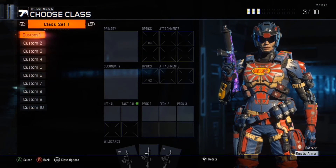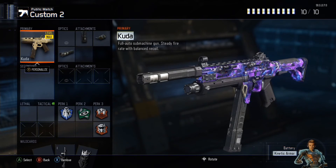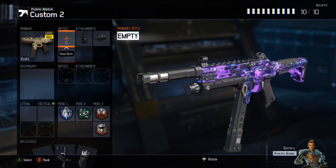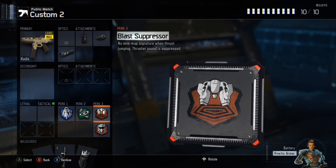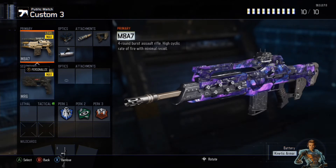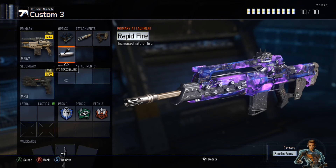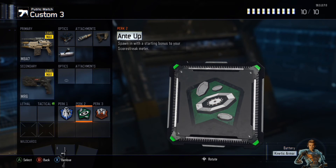Let me show you my classes, which I've just changed — literally this moment. I've just got dark matter, so it's really the best time to make this video. Kuda with Suppressor, Extended Mag, Rapid Fire. Perks: Flak Jacket, Ante Up, Blast Suppressor, and Dead Silence. Those are probably my main perks for all my classes. I've got the M8 with Elo, Long Barrel, Quick Draw, and Rapid Fire. Air R6 Pistol just for those close-up kills, and Flak Jacket, Ante Up, and Blast Suppressor.